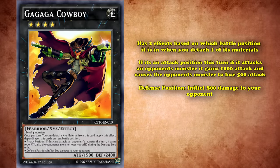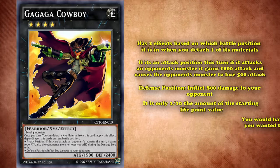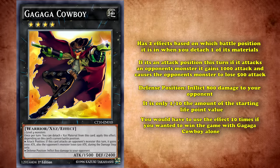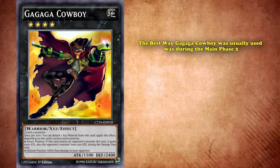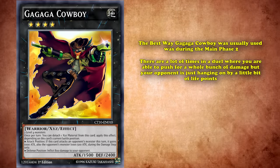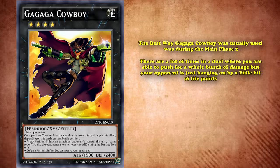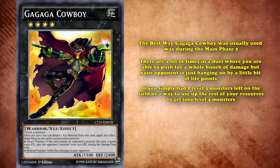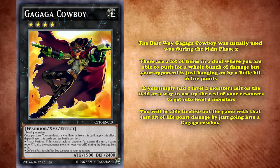This is actually a pretty small amount of damage — only 1/10th the amount of your opponent's starting life point value, so you would have to use the effect 10 times if you wanted to win the game with Gankaba Cowboy alone. Although the best way Gankaba Cowboy was usually used was during main phase two. There's a lot of times in a duel where you're able to push for a whole bunch of damage, but your opponent is just hanging on by a little bit of life points, usually less than 1,000. Then if you simply had two level 4 monsters left on the field, or a way to use up the rest of your resources to get into two level 4 monsters, you'd be able to close out the game with that last little bit of life point damage by just going into Gankaba Cowboy.